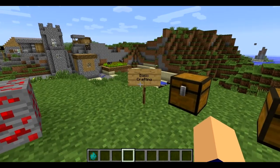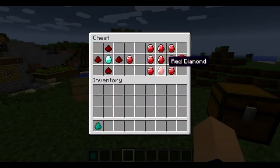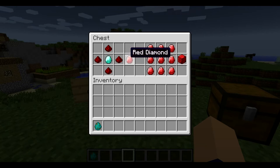So first off you want to start with basic crafting. You need redstone and diamond — you need four redstone for each red diamond. You need a diamond in the middle and that's how you make the red diamond. And you need that for everything.